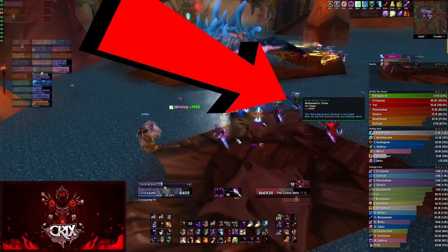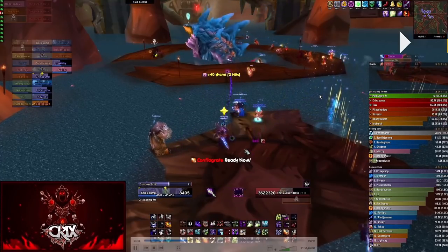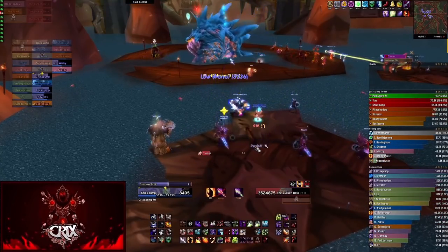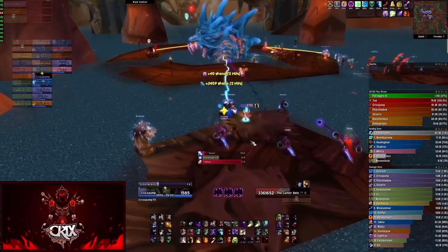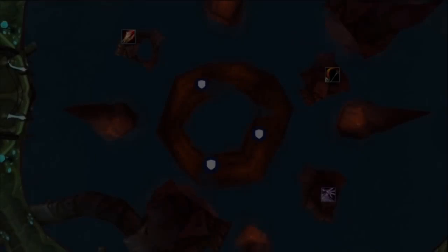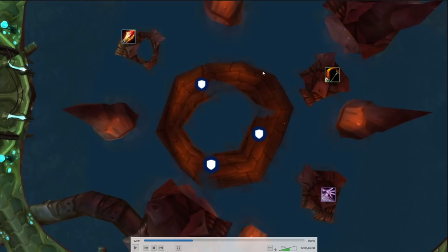You'll see another Geyser hit here - make sure you spread out. That's pretty much it for phase one. Phase one is easy - let's speed up to the submerge phase. A submerge phase means Lurker goes into the water and spawns adds.